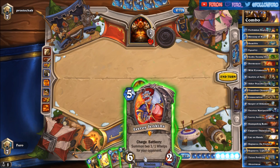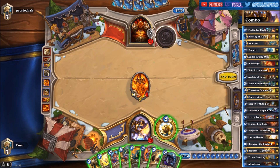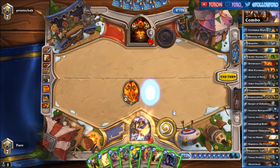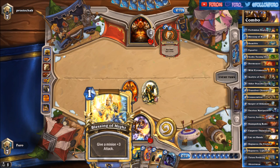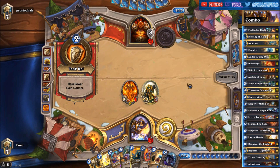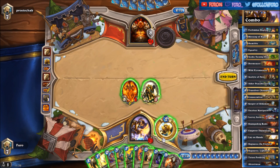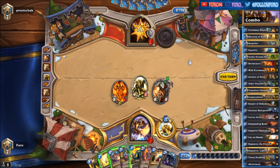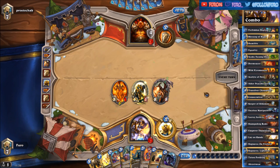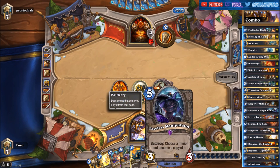There is the Faceless, so we are now at 18 damage. That means if we draw another Blessing of Might we are at 24 damage. So if we draw Alexstrasza we can reduce his health — we will lose 9 life and he is now down to 19. So if we draw the second Blessing of Might we will win, if we can reduce its cost of course.